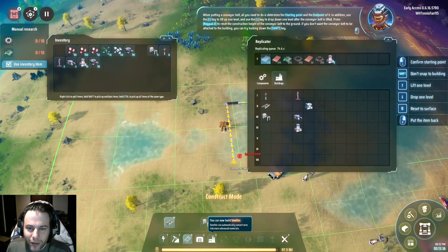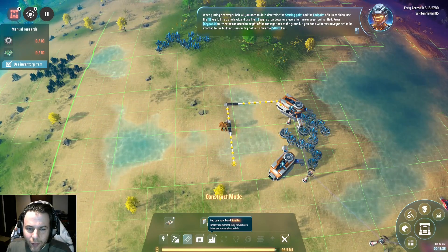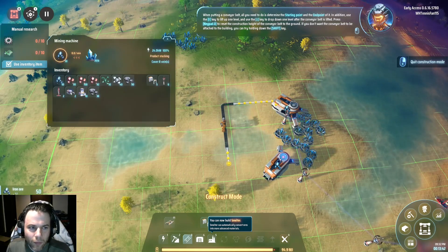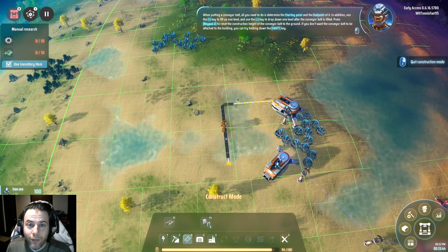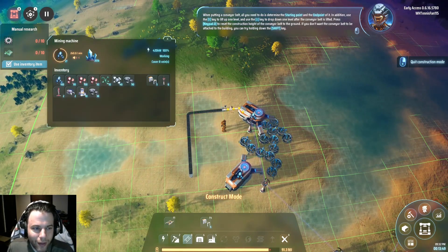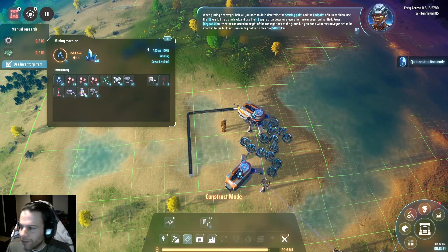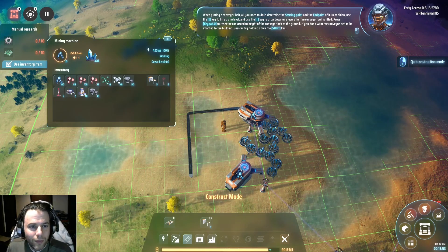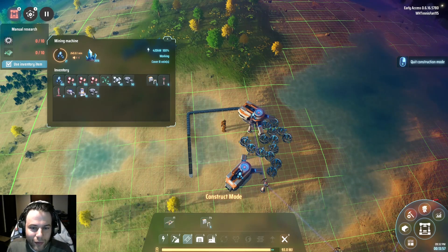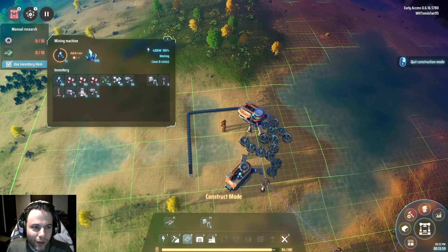Let's use the little drones to do their thing. If you don't want the conveyor belt to be attached to the building, you can try holding down the shift key. Okay, so we're doing a conveyor belt — kind of inched toward our first automation. This one's actually doing more than that because it's covering more nodes, so more than 180 is fine.